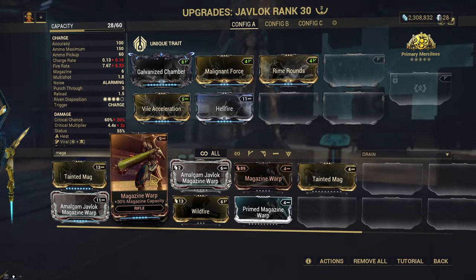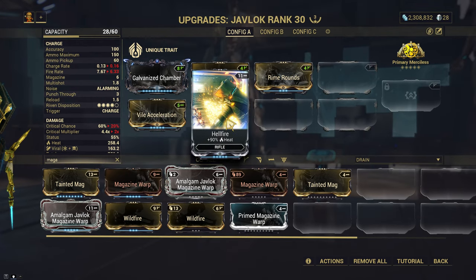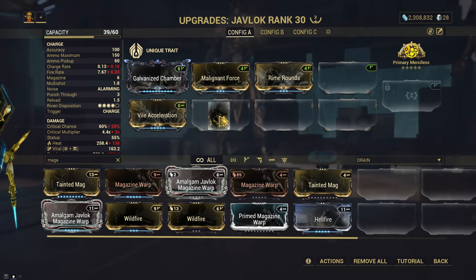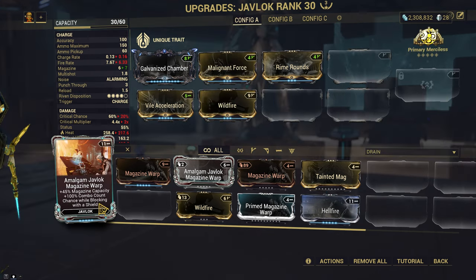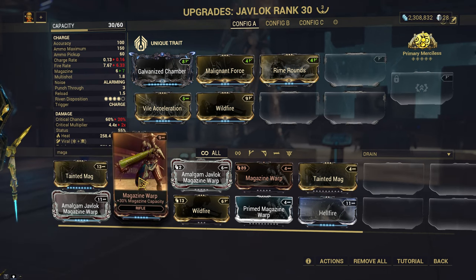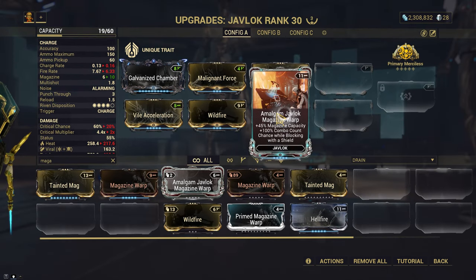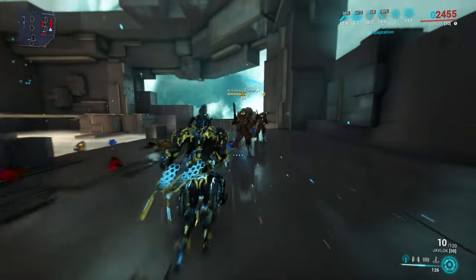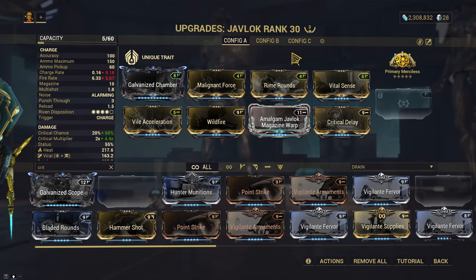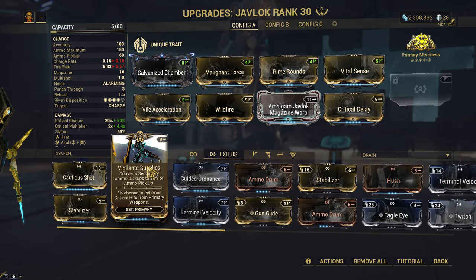Let's try this magazine nonsense. I guess we could take out Hellfire and replace it with Wildfire, which is less damage but one extra round in the mag. That's much better — 45 versus 30. That brings us up to 10. We need to put crit back in. This is a build alright. We will probably need a Desiccation's Curse mutation though, because we're tossing away an entire magazine every time.